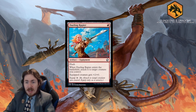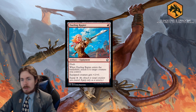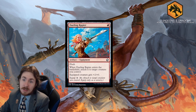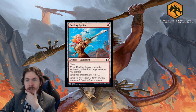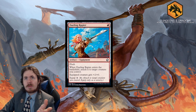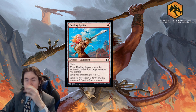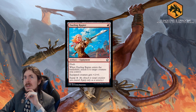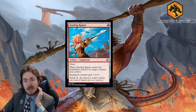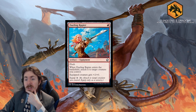Dueling Rapier is a 1-mana equipment with flash. When it enters the battlefield it attaches to a target creature you control, and that creature gets +2/+0. It's a sneaky combat trick that sticks around. Unfortunately the equip cost of 4 is painful, but it enters already equipped, which is its redeeming factor. In Standard it's too slow and terrible — you'd rather just play Infuriate. In Limited it's a 2.5 to 3 out of 5; it's almost like flashing in an enchantment, and odds are you won't re-equip for 4 but you can.